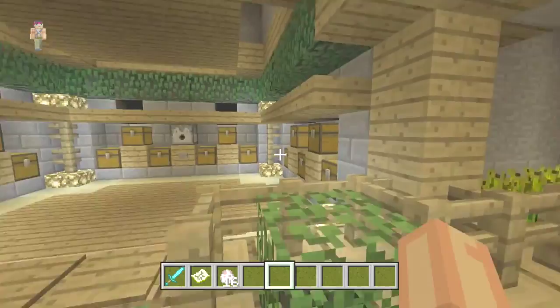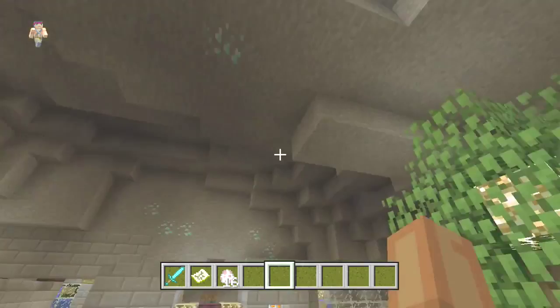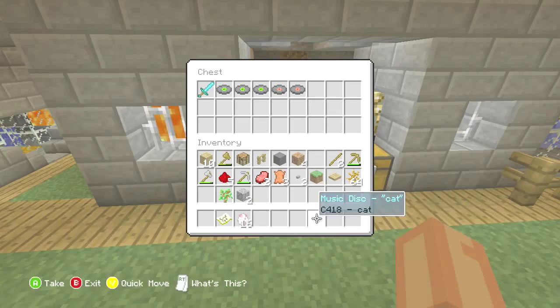This is his awesome cave, which as you can tell looks pretty sick. He's got diamonds on the wall and stuff like that - he's rich. I know what was in that chest; it's just like a few music discs and stuff. You're only getting this stuff in the chests with the creative elements.